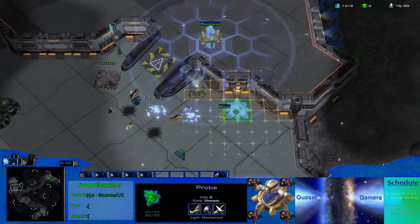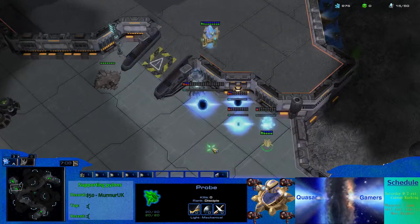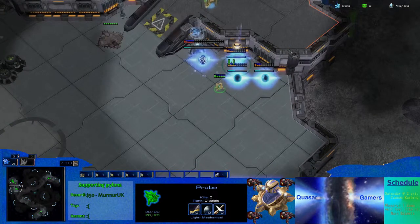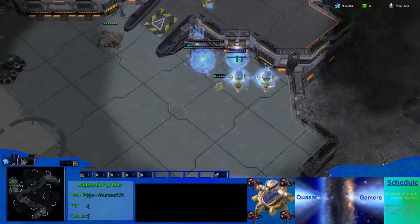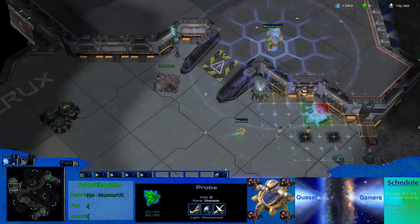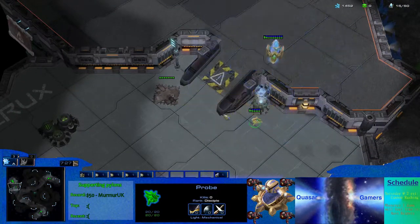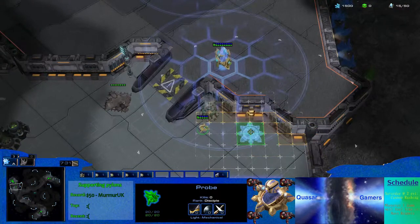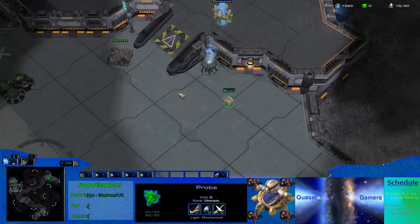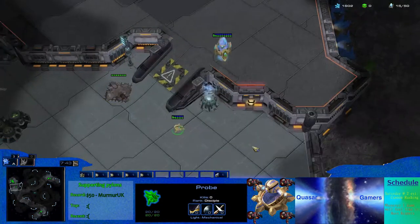Alternatives to this placement are a cannon here, with the gateway, and then two pylons here. This creates a solid wall, so you can't get the cannon at all. However, the cannon is further away from the natural, and it also does the worst job of guarding high ground. Whereas a cannon along here will let you get a cannon up here, this one will not do as well. It's up to you as to which one you take, but this spawn in general will be much harder to cannon rush.